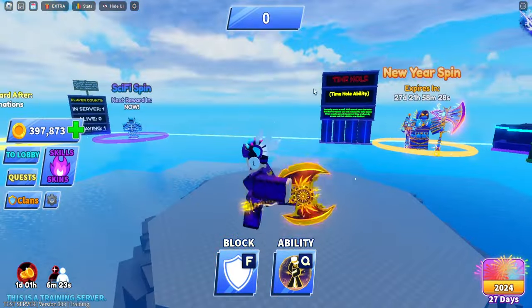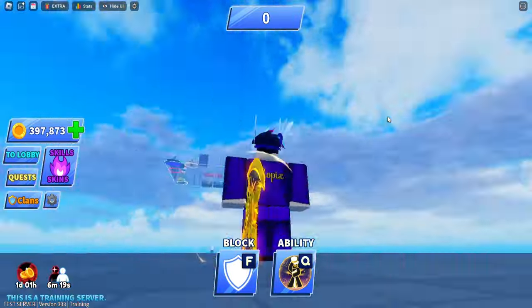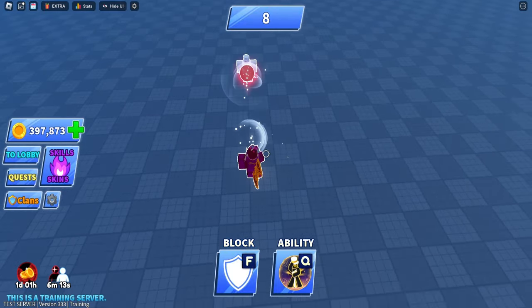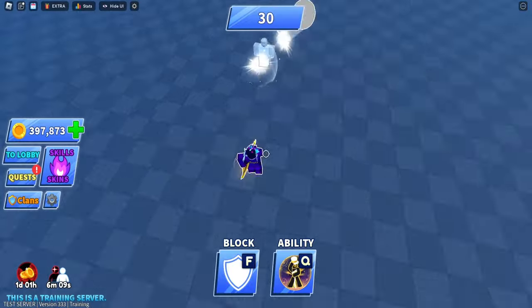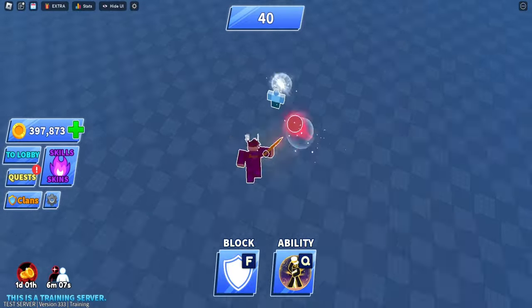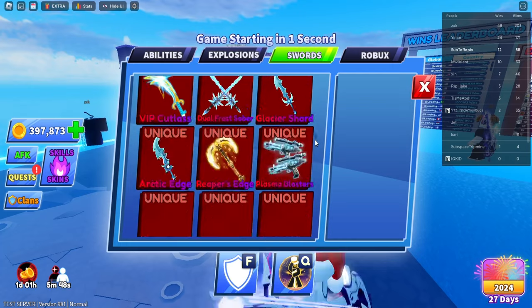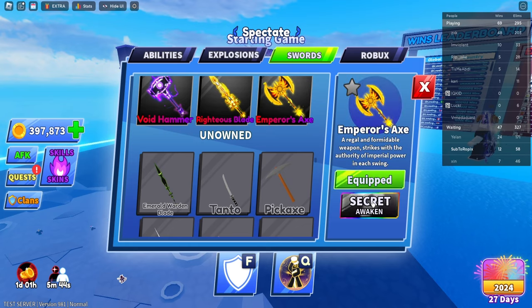Right off the bat, we're going to check out the Emperor's Axe — this is what it looks like. Inside the game there's no SFX or VFX until you upgrade the weapon by getting 1500 eliminations. Bot eliminations do not count, as we can confirm by going into the secret section and checking the Emperor's Axe — it has to be player kills to get the upgrade.